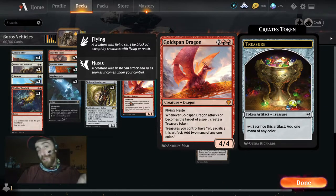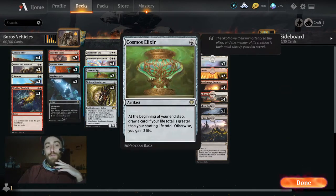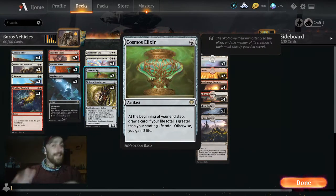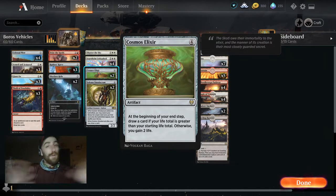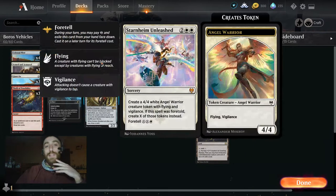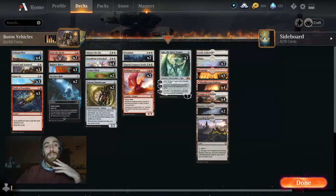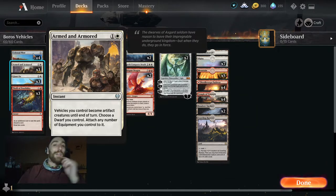We have two Cosmos Elixirs — against aggro it's going to heal us back up and keep us alive until we can get down a bunch of angels or a few Colossal Plows, and then hit them with an unexpected Armed and Armored. You wouldn't believe how powerful that can be.